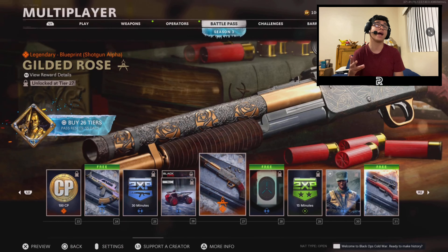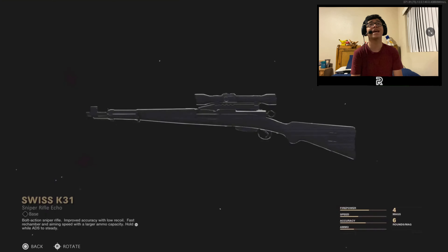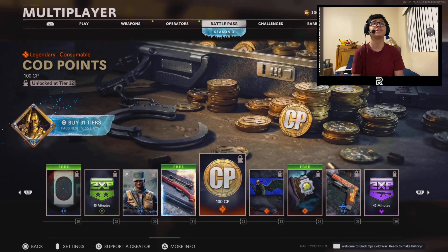They're actually giving us stuff we'll have a chance of using in game. Here is the second DLC weapon in the battle pass — the Swiss K31. This is basically the Kar98 from Modern Warfare but with a bigger bullet. It has improved accuracy with low recoil and fast rechamber and aiming speed, so this is probably going to be one of the fastest quick-scoping sniper rifles in the game. Thankfully they released a sniper actually meant for quick scoping.